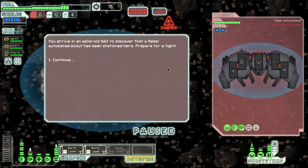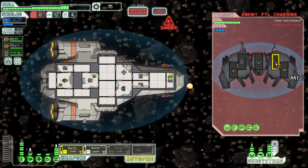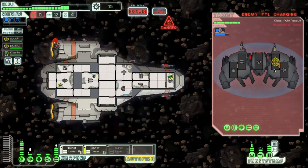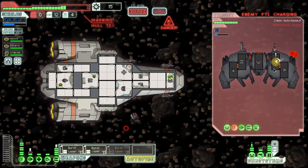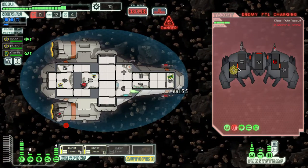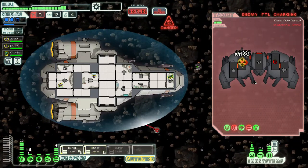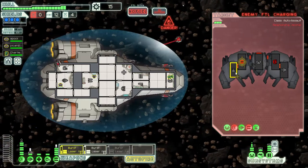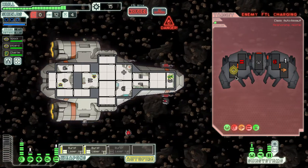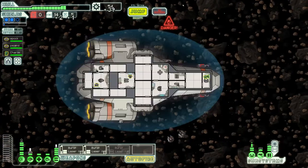An asteroid field — we can dominate here. Throw what you've got at me — I've got level three shields so these asteroids aren't going to bother me much. All I've got to do is pierce your shields and the asteroids become very annoying to you. Take out their weapon systems and let the asteroids pelt them all day long. Wait — how did they take our shields down? Asteroids probably helped them. That's a pretty good haul.